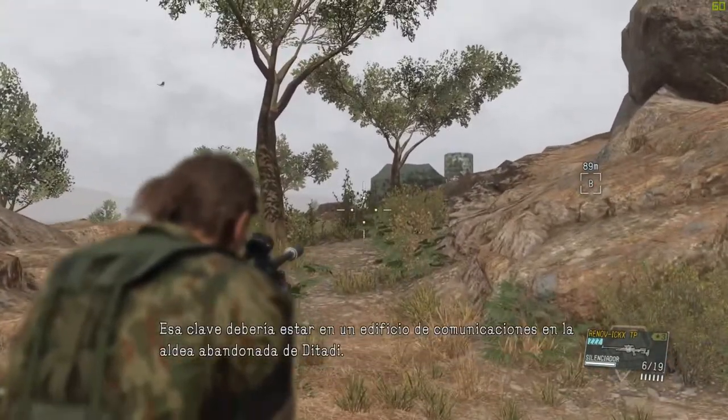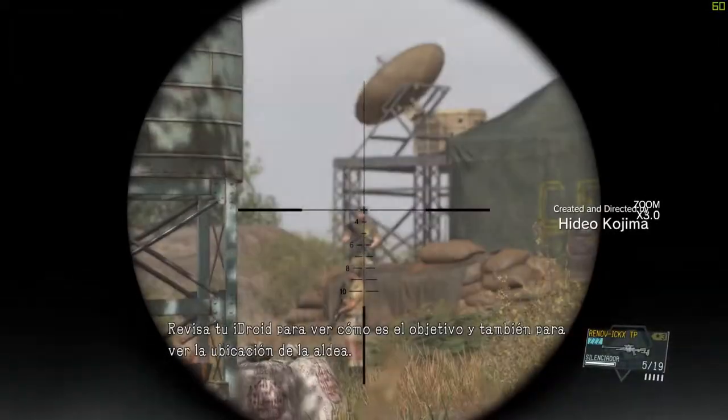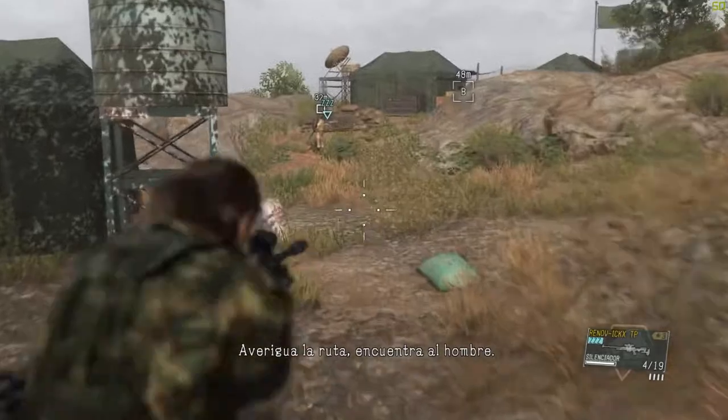This key should be at the comms facility at the Dittati abandoned village. Check your eye droid to see what the target looks like, as well as the location of the village. Find the route, find the man.